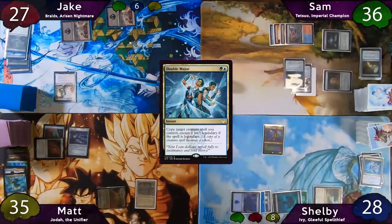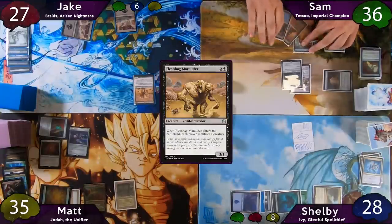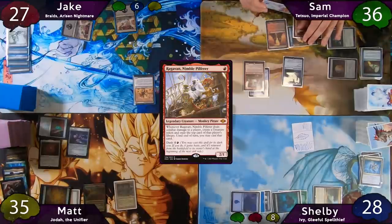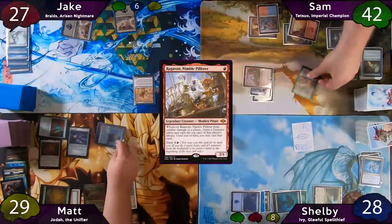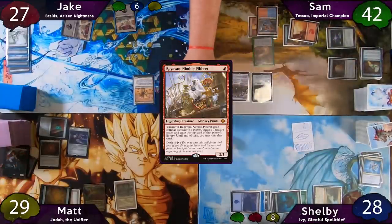The turn is passed to Matt, who casts Najeela, then passes to Jake. Jake drops his Fleshbag Marauder to make everyone sacrifice a creature, then passes to Sam. Sam dashes out Ragavan, puts on the Nettlesis and Basilisk Caller, moves to combat and swings for six at Matt, who takes it. Sam makes a treasure, and Matt exiles a Wooded Foothills which Sam cannot use. At end step, Ragavan is bounced back to Sam's hand.